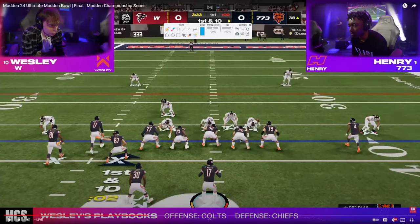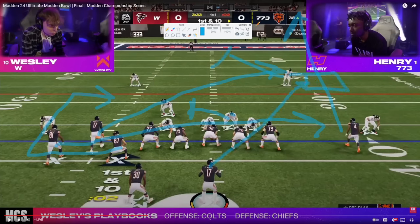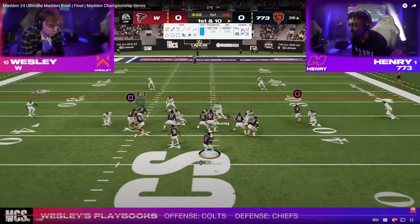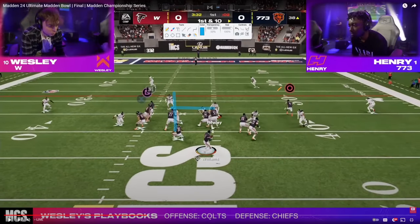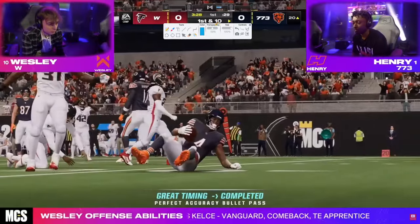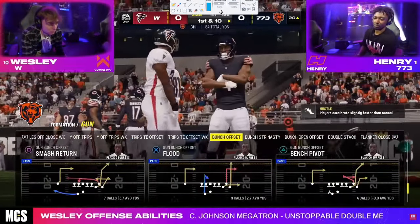Love this play. This is out of first and this is one of Henry's favorite plays — probably one of his most called plays of the tournament. You're going to get dagger, which is basically a Y cross play with a clear out fade. Off the snap we're looking at the user — if the user comes over here and this guy goes here, we peak this space, and if it's available we throw the ball right here. You see the user takes a step, this guy takes a step. Look at all of this green grass — Henry sees it perfectly, hits it quickly.